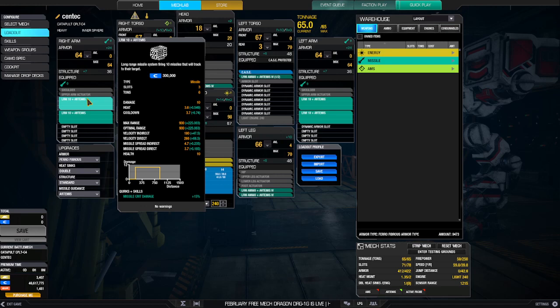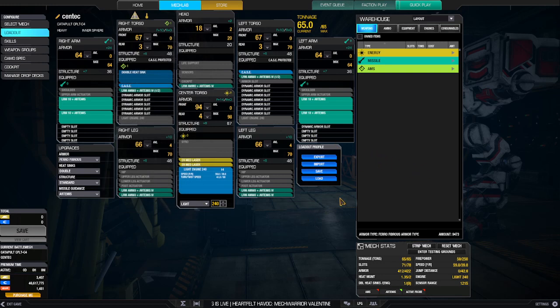There's no direct number that tells you the minimum range — I'm sure you can find it in the match. For whatever reason, I find this mech relaxing to drive. Firepower is 50, speed is 59.8, and heat management is 1.35, which is more than ample.